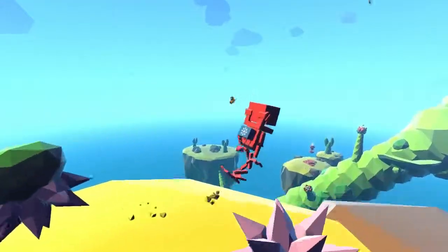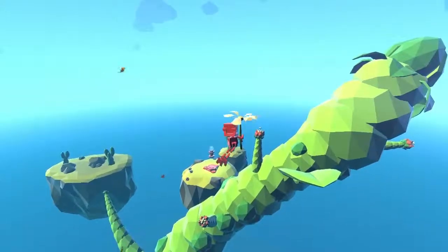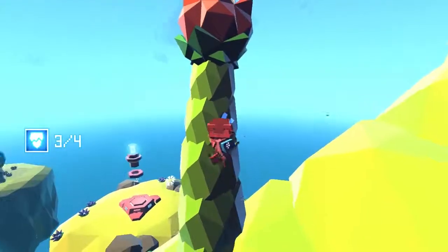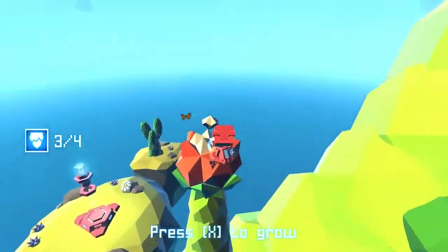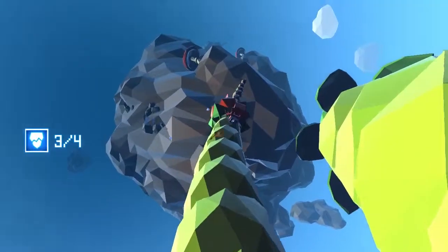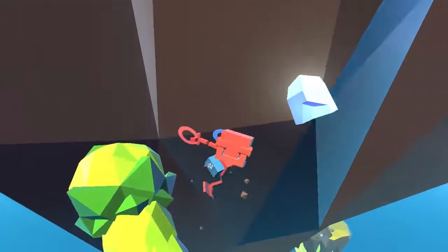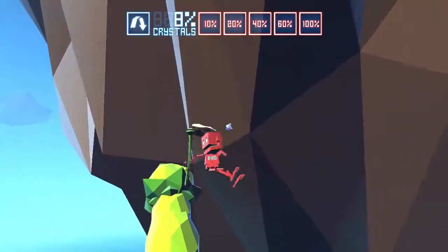I just pluck it from the ground. Going for the big one — does it matter which one? We just need to do four in total. Grab it, latching on. Now we shall add some fertilizer to make it grow. I'll just go straight up. There's a crystal here — we're at eight percent.